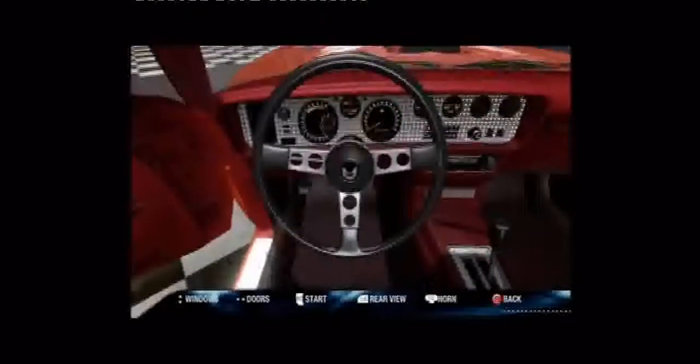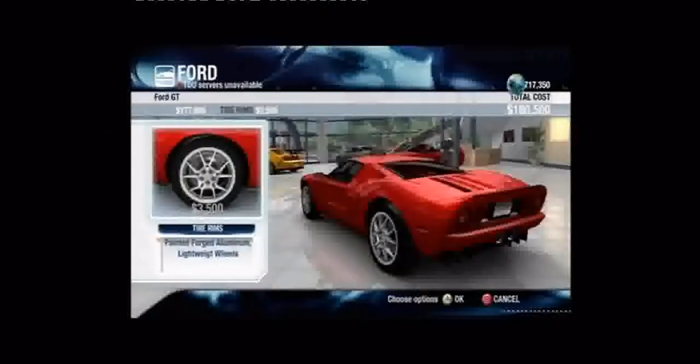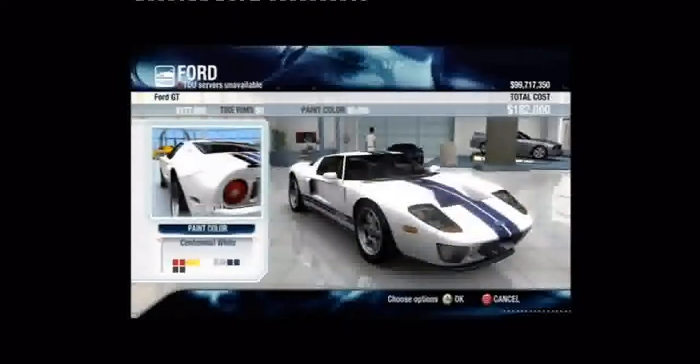And how's this for detail? You can even go inside the car to see if the style matches the drive — and it all works too. Click some switches, check the ice. Make sure the car really is for you, because you're going to be spending some quality time together. And if you're really sure it's the one, why not customize? You can choose your rims, paint color, and upholstery.